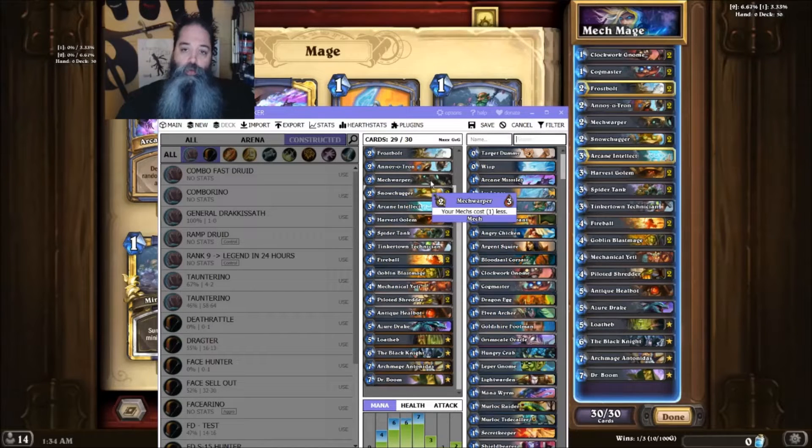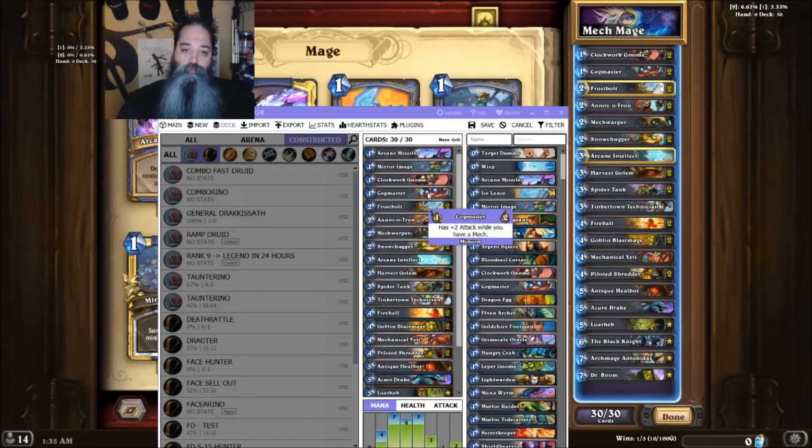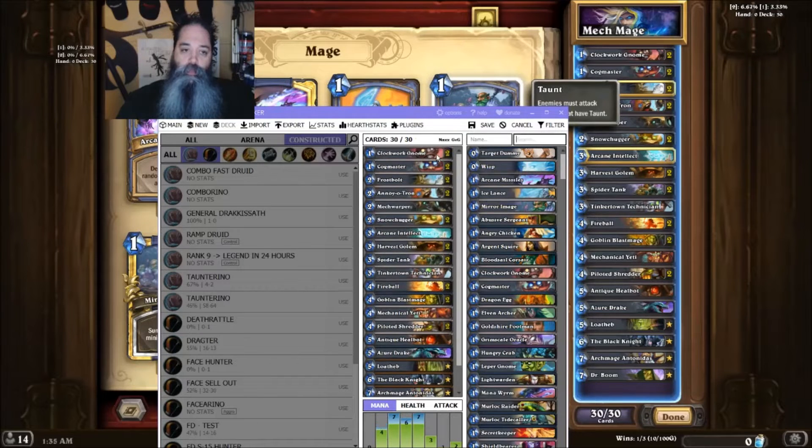Mech Warper — we don't have two. Annoyatron — we need another. Frost Bolt — we need another. Arcane Explosion — don't think we have that card in there. No — left-click to remove it. Cog Master — we need another. Clockwork Gnome — we need another. Mirror Image — left-click, we didn't have it. Arcane Missiles — we didn't have it either.